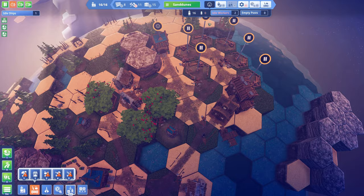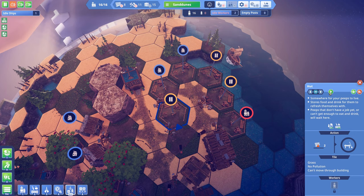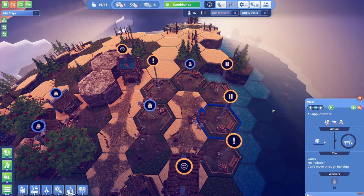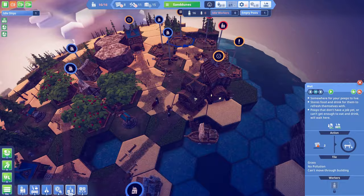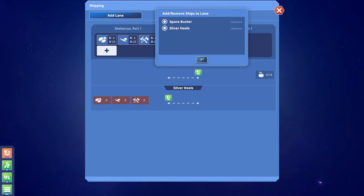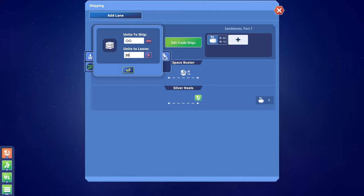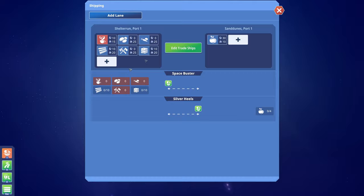I'll add some more homes. I do need more population, and I'm going to need to find some slots for more orchards and homes. I'll unpause the construction of these huts and allow more population to be made. Now what I would like to do is add a second lane from Shelter Run to Sand Dunes, but the game will not allow more than one shipping lane between two ports. I would have to build a second port in each town to automate another ship, but what I can do is add another ship to the existing lane and add the resources I want to transfer — leave 20 wood, leave 20 stone, leave 15 tea.